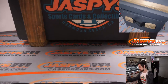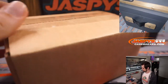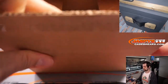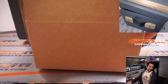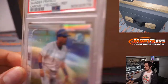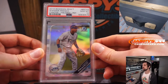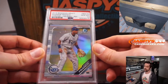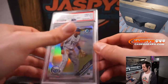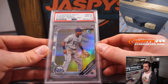Good luck, everybody. Here is Jaspys classic mystery crate. As we saw from random.org, we have box number seven. Let's see what's inside. For the first hit, it is a 2019 Bowman Draft Wander Franco Chrome Refractor PSA 10. That'll be going to F for Franco, and Craig. Congratulations, Craig — PSA 10, 2019 Bowman Draft. One of the best young players in baseball. That is F for Franco to Craig.